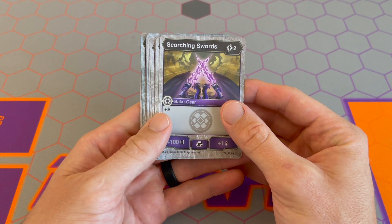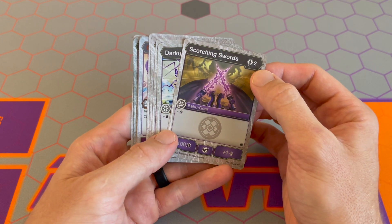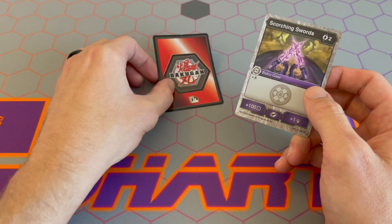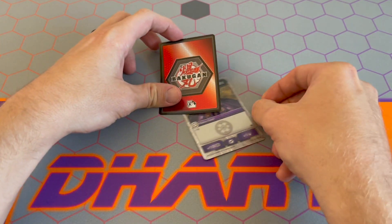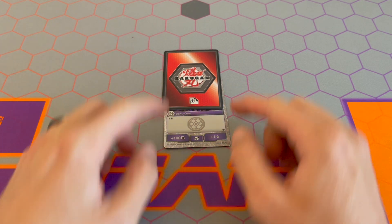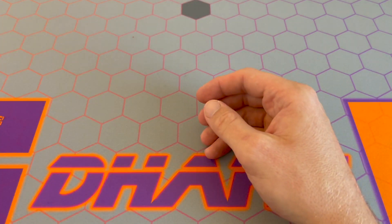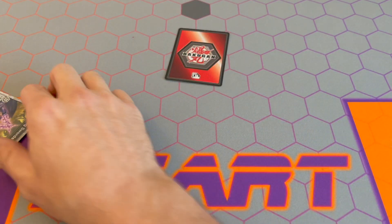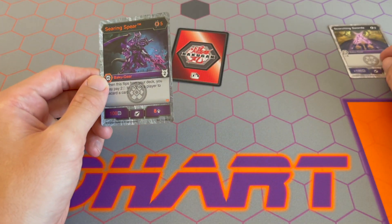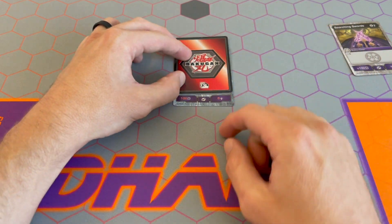Quick recap on how a gear works. If I have one of these cards in my hand, I can have three copies of each. I'd pay the cost — two — and if this was my character card, I would pay the two, slide it underneath the character card, and these stats would be added to my character's stats throughout the rest of the game. When you wanted to replace one of the Bakugan gear on your character card and you have another one, you pay the cost, discard the Bakugan gear that was attached to your Bakugan, put on the new Bakugan gear, and you have new stats.